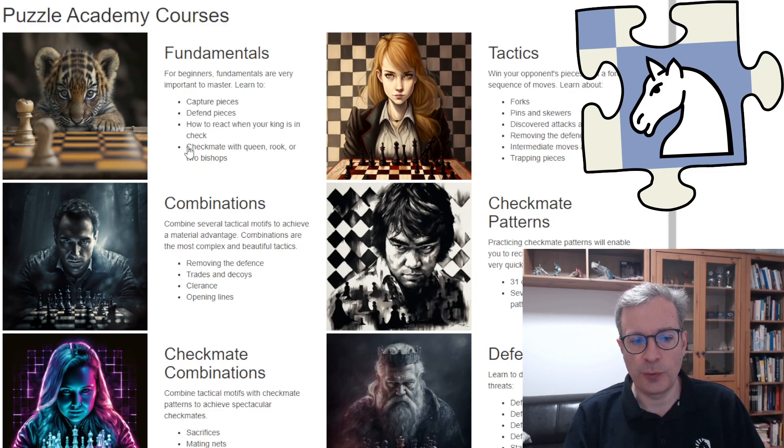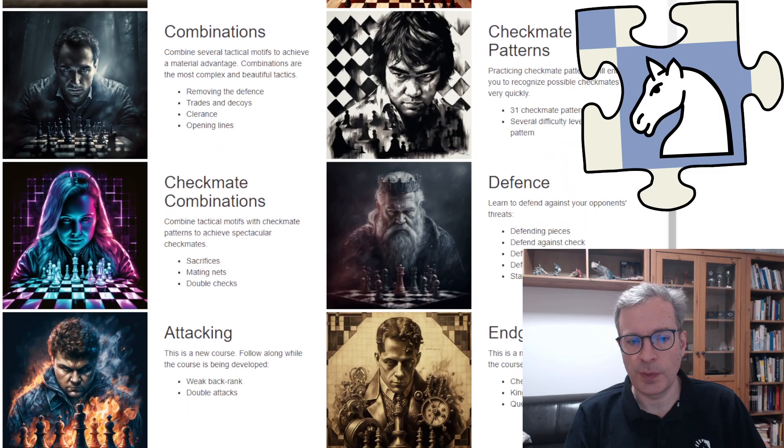On the Courses page you now see all the courses: Fundamentals course, Tactics, Combinations, Checkmate Patterns, Checkmate Combinations, Defense, and the two new courses — Attacking and Endgames.